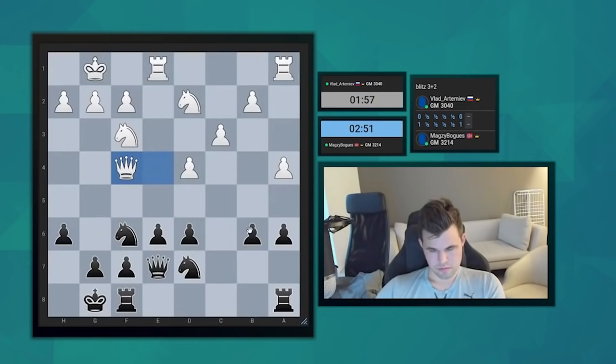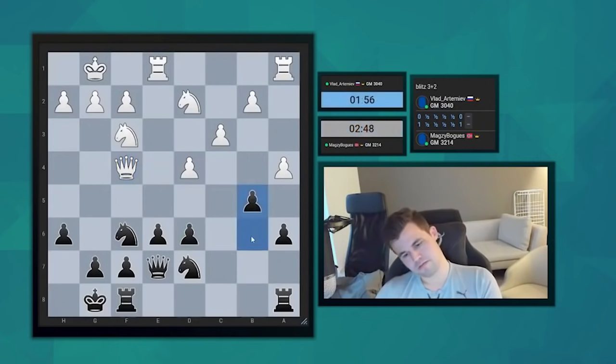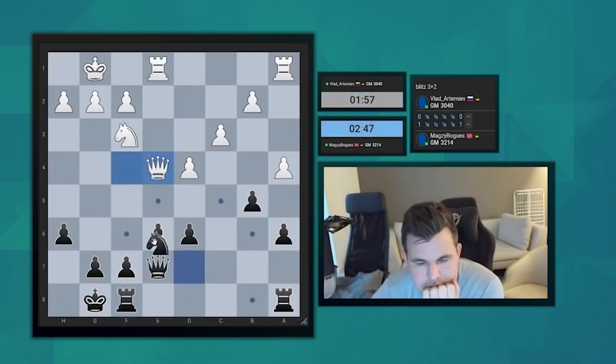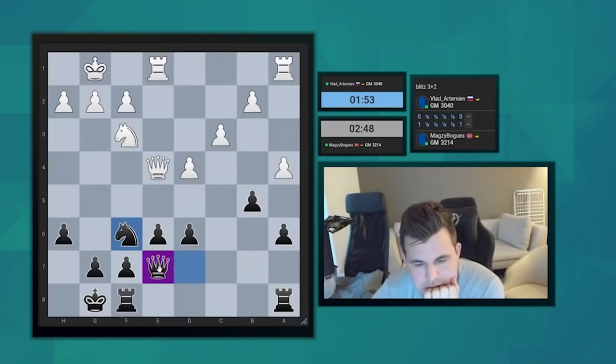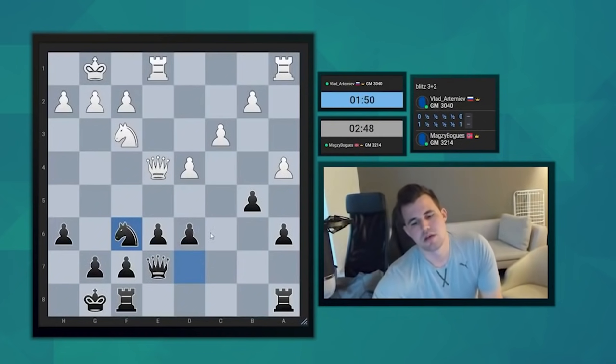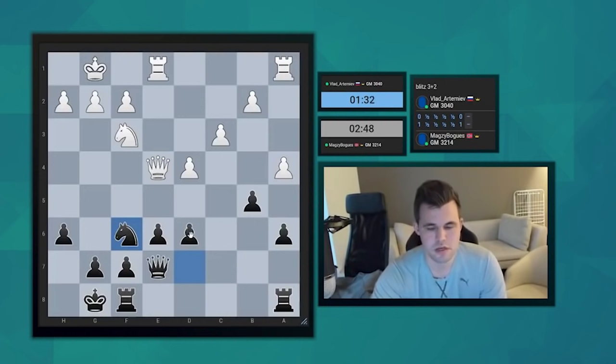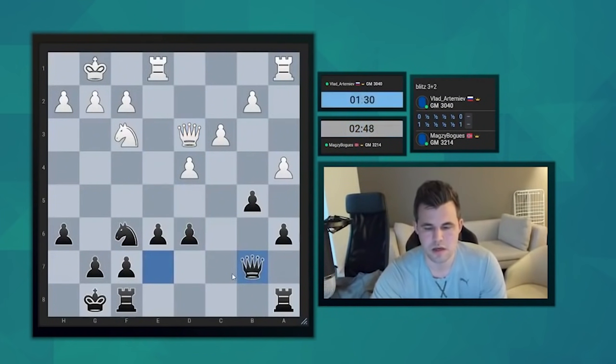Nf6, Qf4. I don't know what that does — attacking this one, but I'll go b5, and then I'm also covering that square. I think he's playing a little bit softly here. Now I get Qb7 and I think structurally I have a slight advantage, since I will be able to create some kind of minority attack on the queenside. And compared to normal Carlsen pledge structures, my pawn is still on d6, not on d5, and that means these squares are covered for his knight, which makes my position a little more flexible.